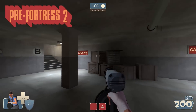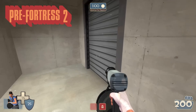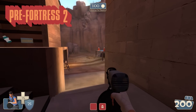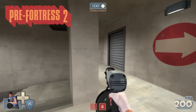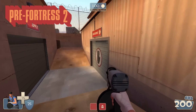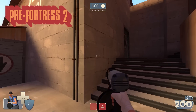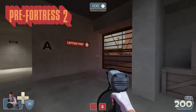Now on to Stage 3 in Pre-Fortress 2. This spawn area looks just like TF2. This door actually connects to the previous stage, which is interesting because in TF2 it's not aligned. I guess this used to be a flank route if you wanted to exit spawn and were being spawn camped. I think that would have actually been a good idea to have in TF2 to reduce the chokiness of this section that a lot of people complain about.